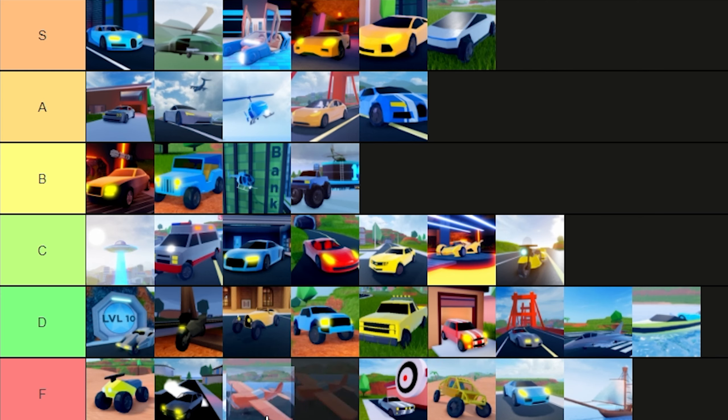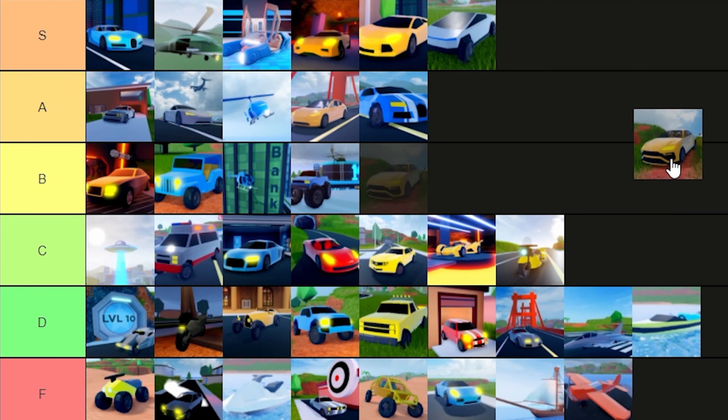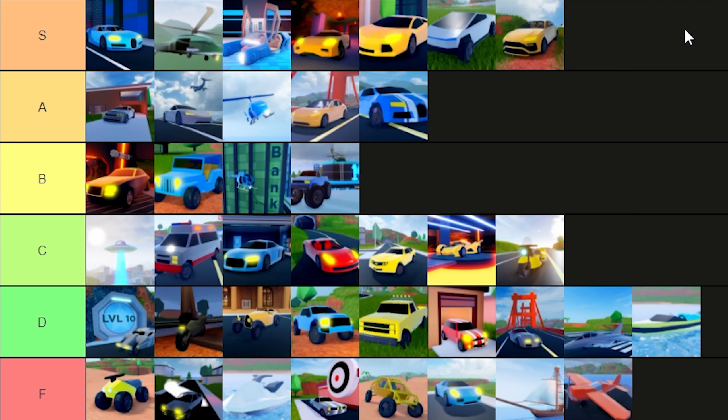The Stunt Plane — technically the slowest vehicle in Jailbreak, so I gotta give it an F. The helicopter is way better. Don't buy it.